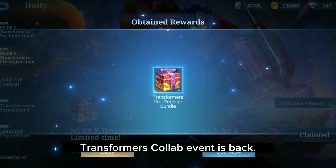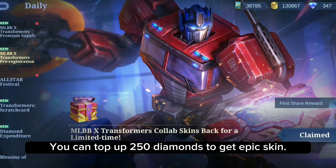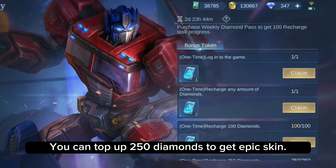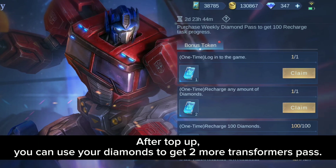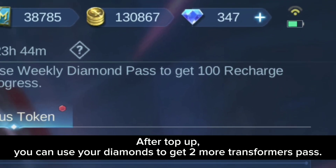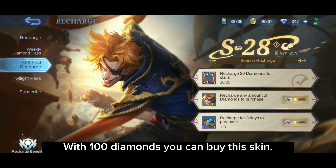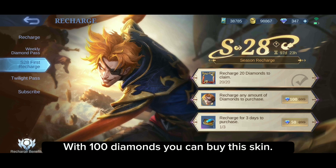The Transformers collab event is back! You can top up to 150 diamonds to get an epic skin. After top up, you can use your diamonds to get more Transformers Passes. With 100 diamonds you can buy this skin.